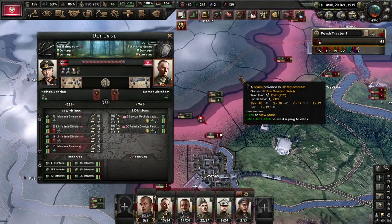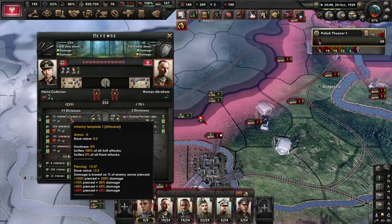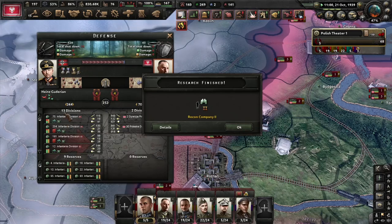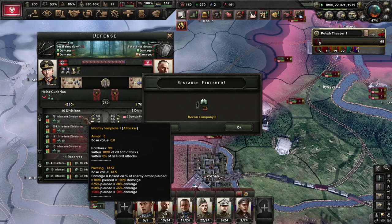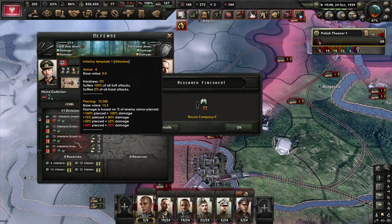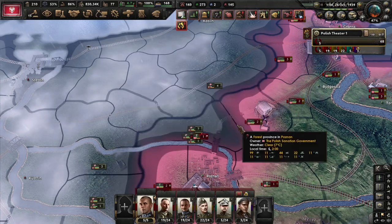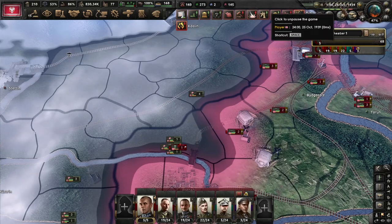We are going to speed this up a lot. 11 divisions, 10, 9. Speed up a little bit more: 11, 4, 12, 4 in reserve. Speed a little bit more — I couldn't see much detail, but let's see the date: it's 26 October.